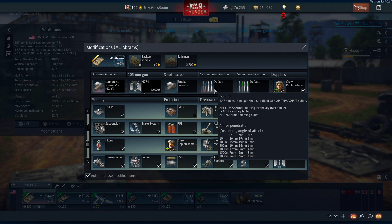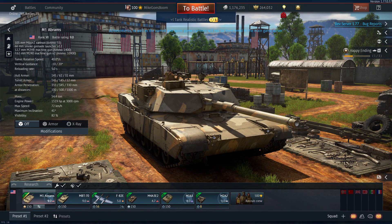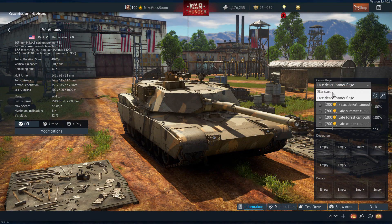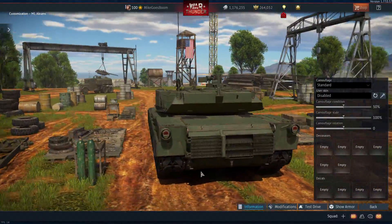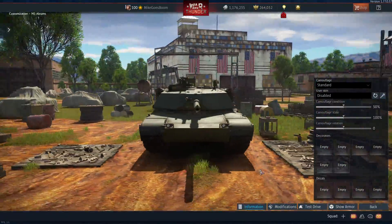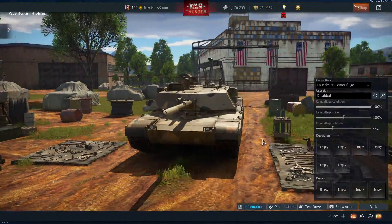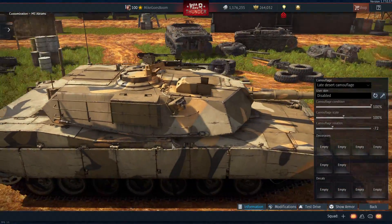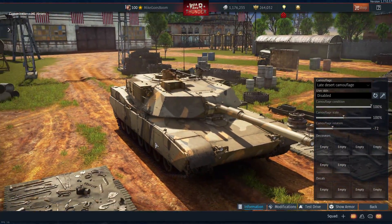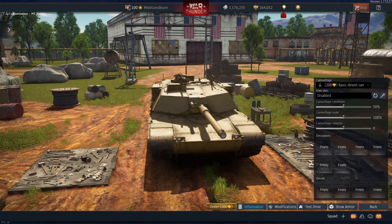Very fast reload. Good ammo. Stock you have a choice between two shells: APFSDS with 360mm of penetration and just under 1500mps muzzle velocity, as well as a HEATFS shell with 400mm of penetration and roughly around 1200mps muzzle velocity. Both shells are completely free. At tier 1, you can unlock an HE shell, which is identical to all the other 105mm HE shells.